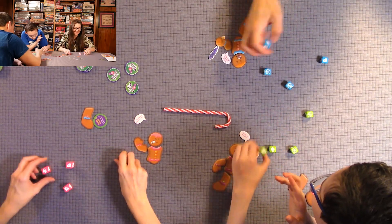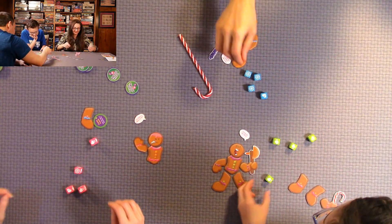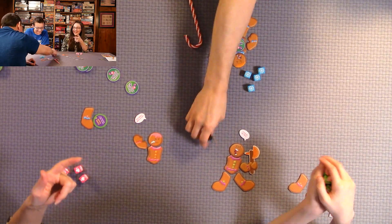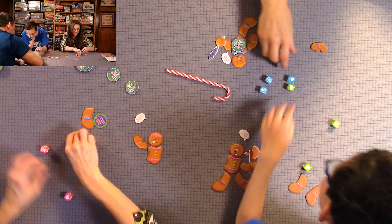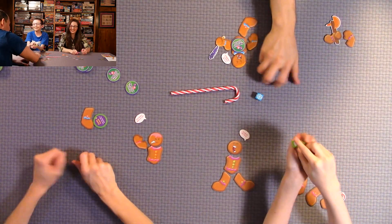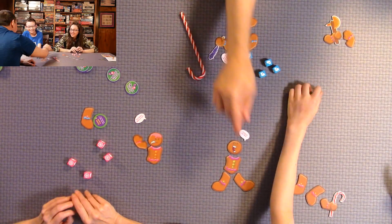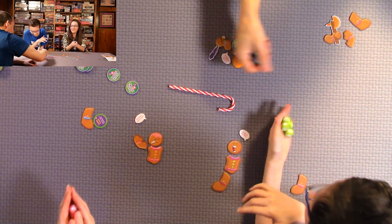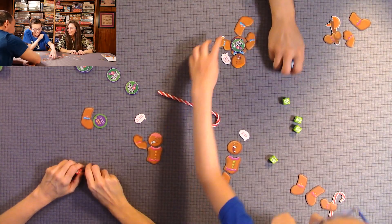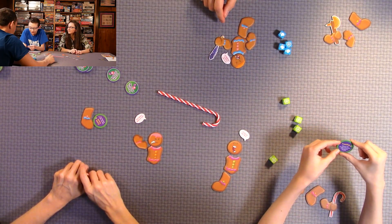The game is very competitive — someone grabs it milliseconds before another player. A special treat lets a player attach a trophy back onto a foe's gingerbread man. The trophies are the body parts in your score pile. Someone puts one of Quentin's body parts back on him as directed by the card.